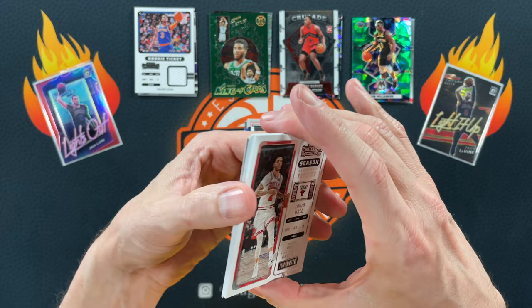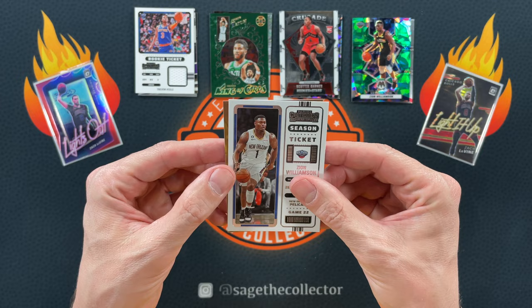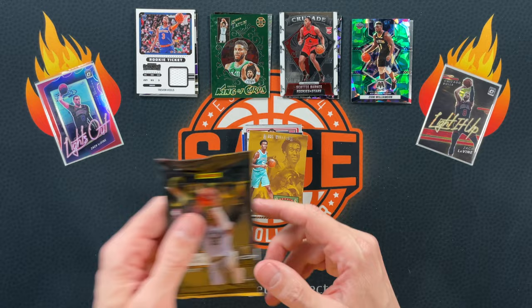Got Lonzo, Shingun, Drew, Julius, John Wall, AD. Looks like we got a rookie Stallions behind Zion — can it be Paolo? Nope — it is Mark Williams though. It's been a while since I've opened up Contenders, so I don't know if I have that one for the set or not.